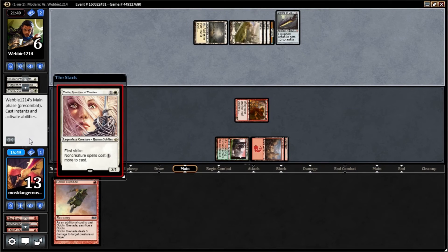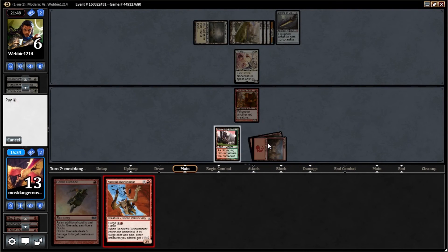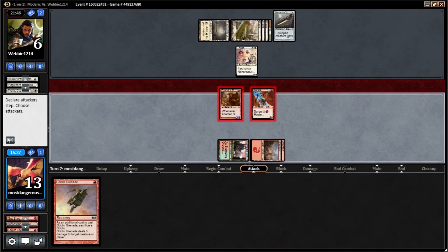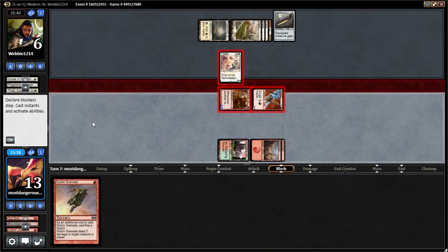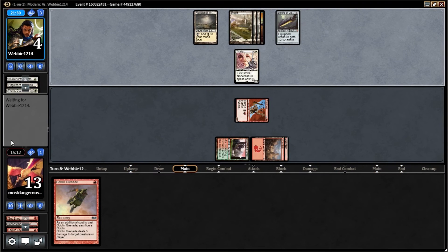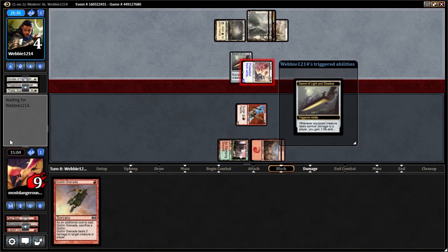Just playing out the sword? Another Thalia — alright. So we really need to close this out. That's not ideal. I think he actually may pull it out this time, because once that sword gets on Thalia I'll basically just lose — he's going to gain three life and return a card from his graveyard, which is probably going to be Path.